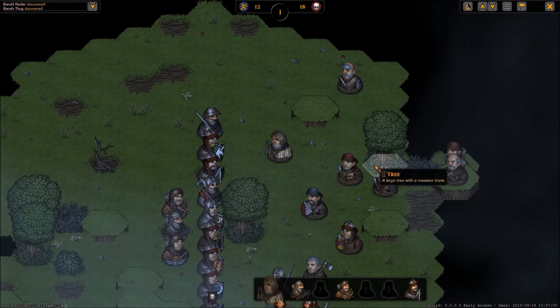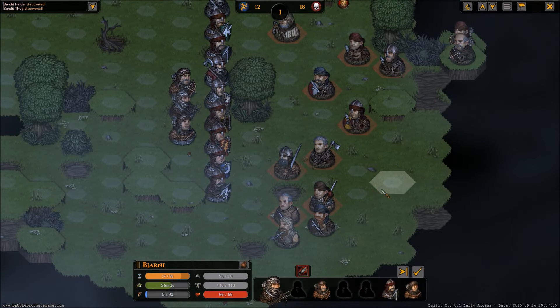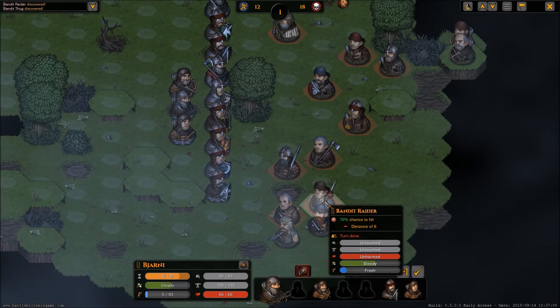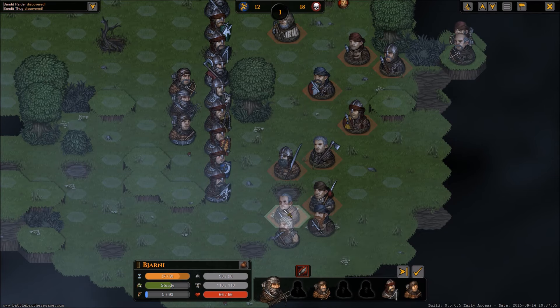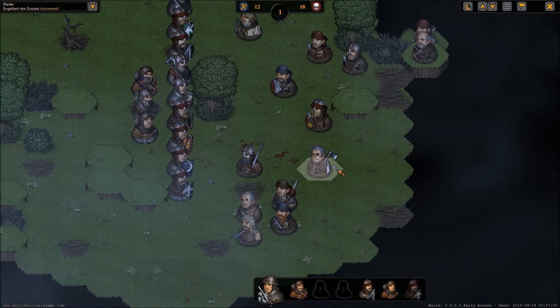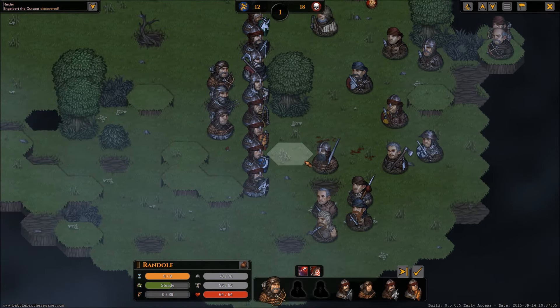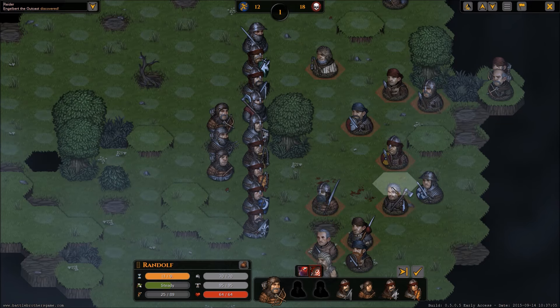We've got two archers, some big two-hander guys, and a pikeman — nothing crazy. This guy's not wearing a helmet so he should go down fairly easily. Thugs won't be an issue. I think we're going to be more aggressive here — there's only 18 so we don't have to withstand a lot, and with lots of thugs we can take them out fairly quickly. Maybe get a morale route going. 76, 76, 70, 75 — let's go for the 76.